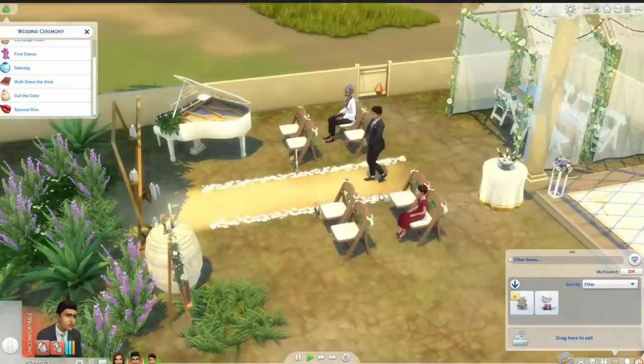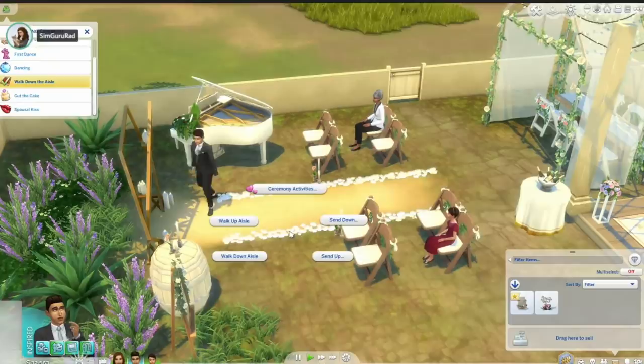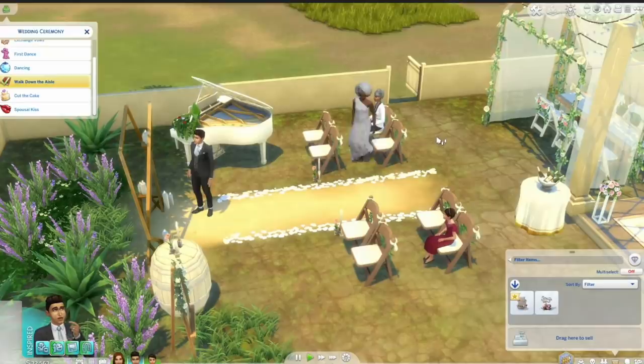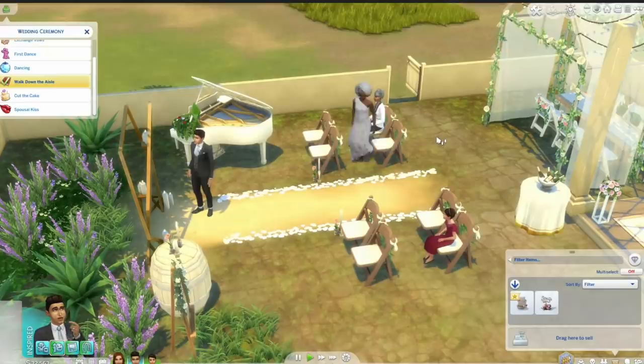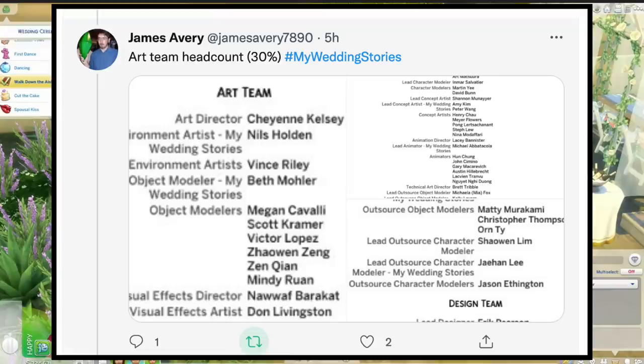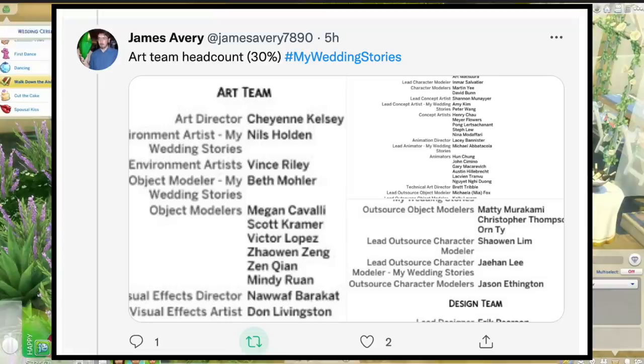Let's take a look at something I find very revealing about how this new game pack was made and what it can tell us about how the testing for these packs is changing. This was originally shared on a Sims forum by simgirl10010 and later tweeted by James Avery. These are the official credits of all the people that worked on the latest Sims 4 game pack — and it tells us who was working on it and, more importantly, the distribution of the types of people working on it.